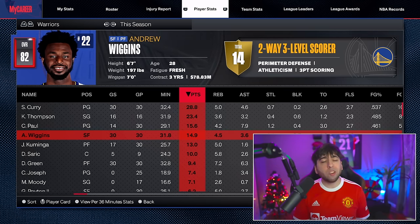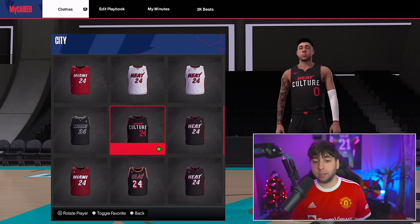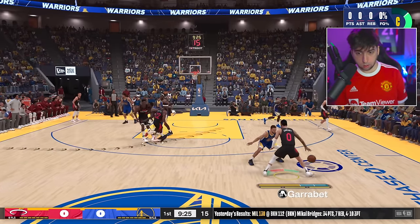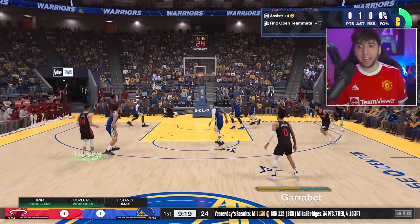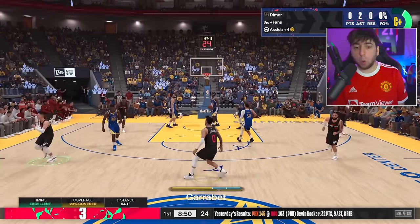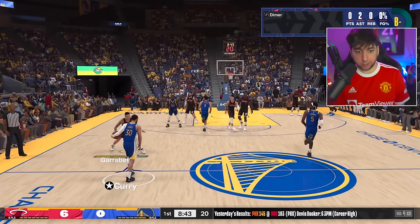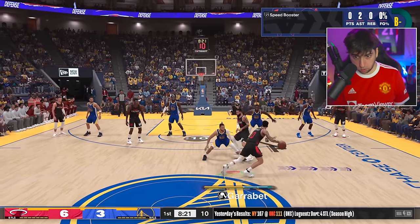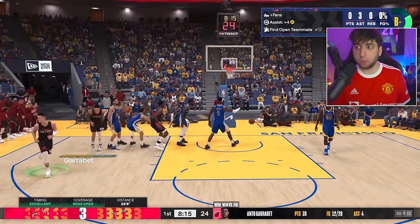I think this is gonna be an easy W. We're finally busting out the city in-play tournament jerseys. It's Tyler Hero's first game back so we gotta get him going. He hits a three - no way he just hit that! Curry hits one too - that was insane. We're forcing the ball through Tyler Hero and he's looking automatic.